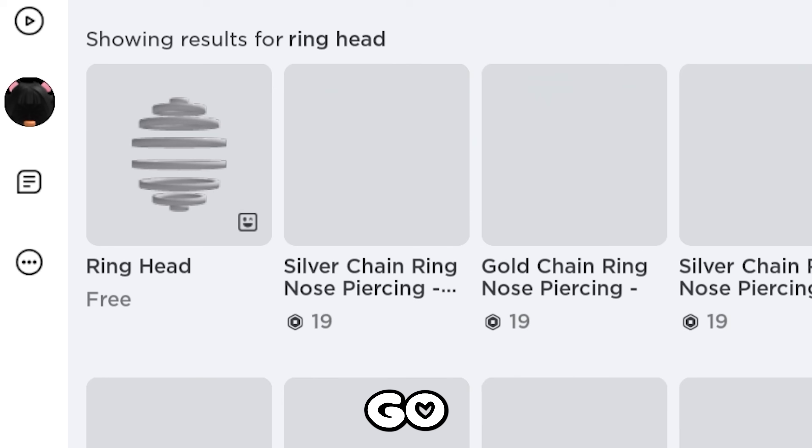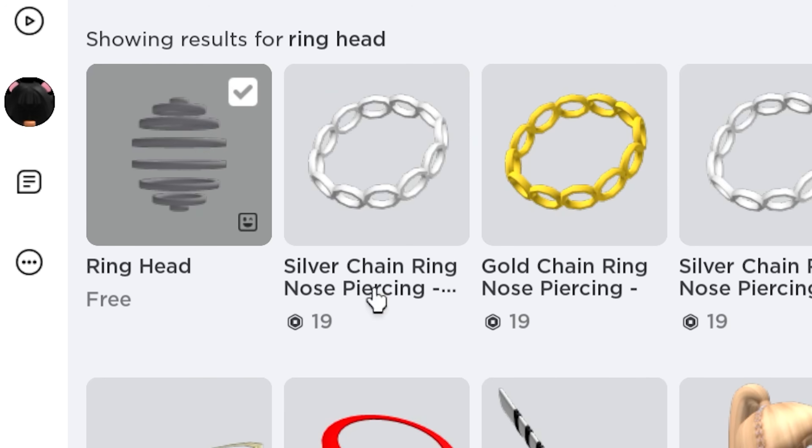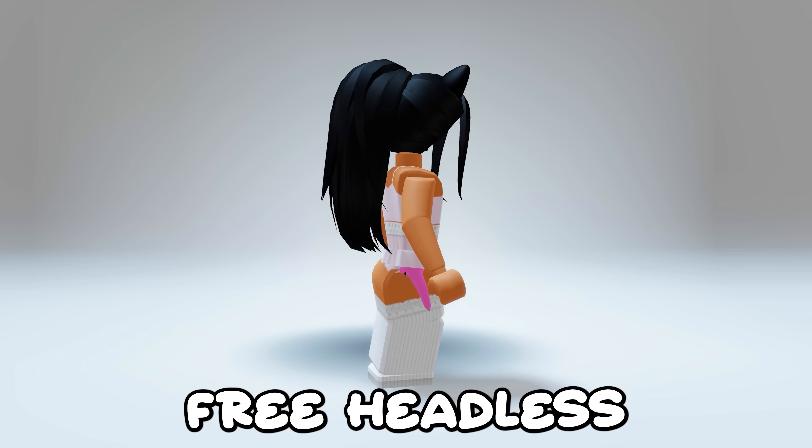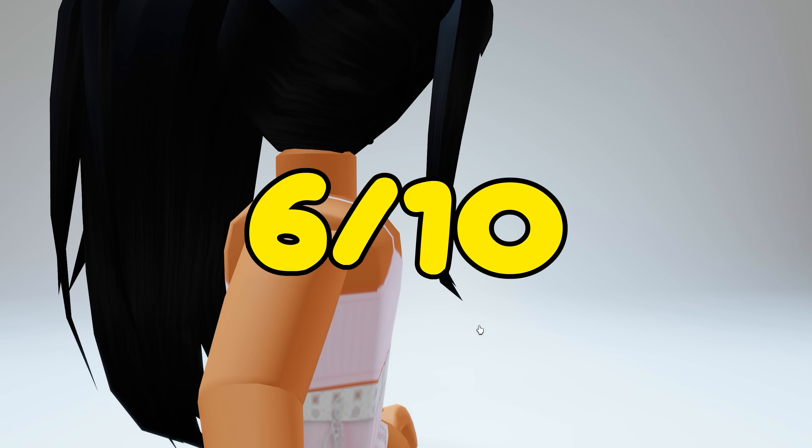For the free headless, search this up and go ahead and get this coil. You need to color it black as well. Here's the result — very good for a free headless! You can barely see it. 6 out of 10!